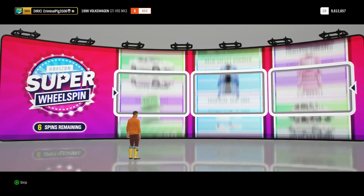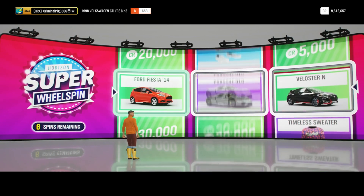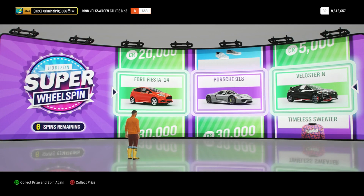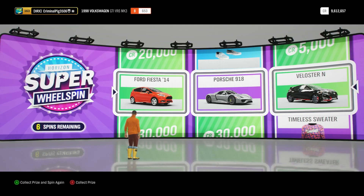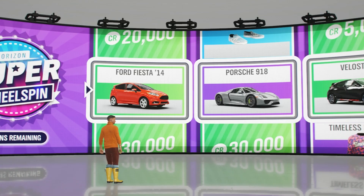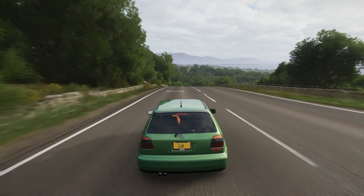The similarity is almost the same. What are we getting? Oh, this is different — I get to... Porsche 918! Ford Fiesta — I had one when I was 12. Veloster N, I don't know who makes that car to be honest. So now I've opened these wheel spins that are very similar to FIFA packs.